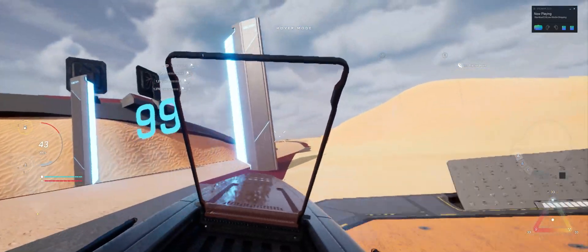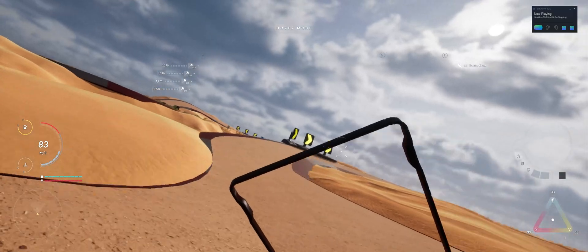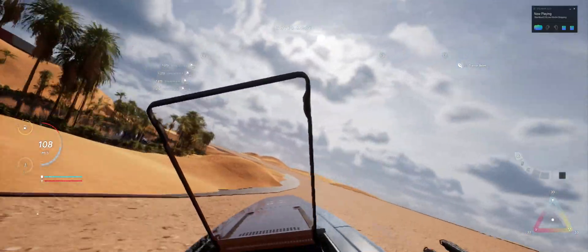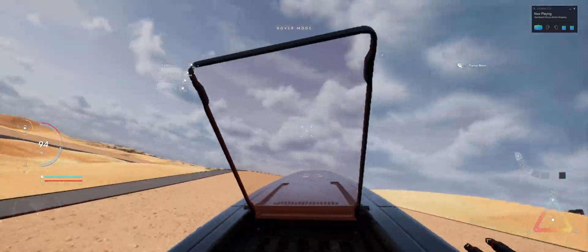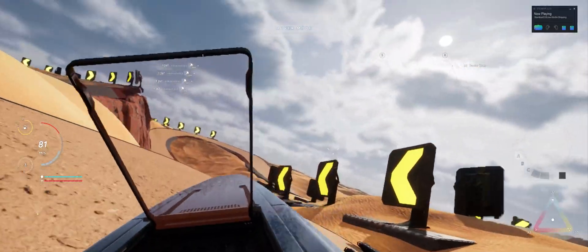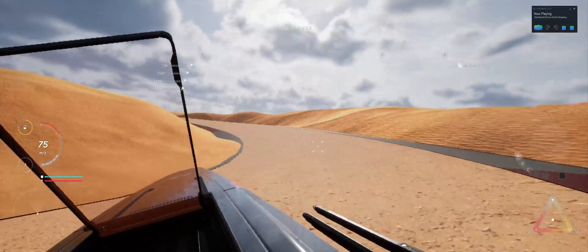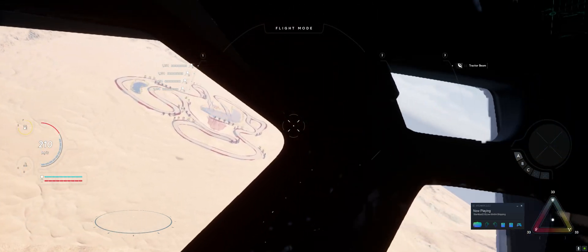I'm going to go first person and I'm off to the races. I've already gone in and set the video quality, messed with the settings — I turned on Nvidia DLSS and changed it from medium to high. But this is pretty compelling. I need to buy more ships because I want to see them all in VR now. Here's a little clip of me flying the Floydliner, looking out the window. Pretty cool.